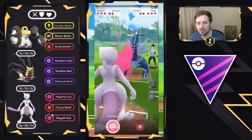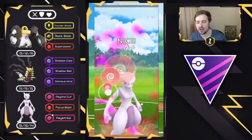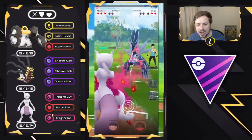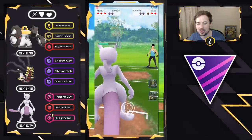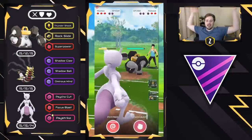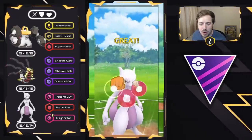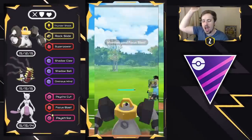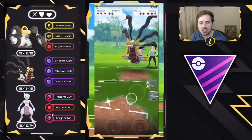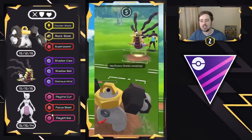They bring in the Dialga, so I over-farm and go for a Psystrike. I want to make sure I can get to a Psystrike versus the Giratina Origin if it's going to be a race to the Charge move. We are able to land it and farm down. We're very close to another Charge move and we see a Melmetal come in — everyone, get your booms ready. Here comes the Focus Blast, and it lands. Boom! We see the Giratina Origin come in, so I swap into Melmetal to force them to use their energy.